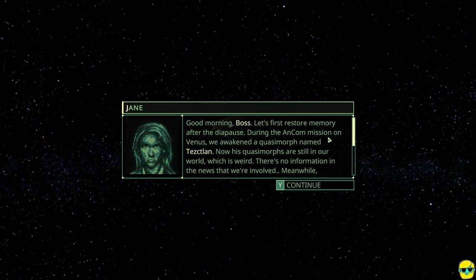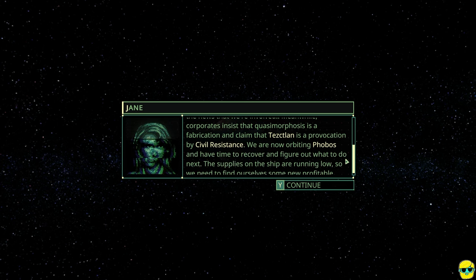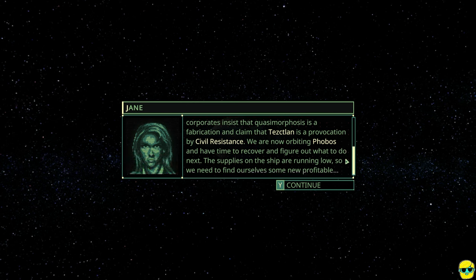Jane works here — she calls us boss, but she seems like the boss in my experience. She's briefing us: during the ANCOM mission on Venus, we awakened a quasimorph named Tezclatan — I just call him Tez because I can't pronounce it properly. His quasimorphs are still in our world. Corporates insist quasimorphosis is a fabrication. We are now orbiting Phobos and have time to recover. Supplies on the ship are running low, so we need to find profitable work.